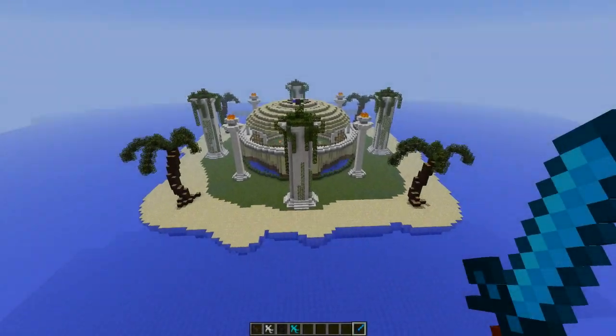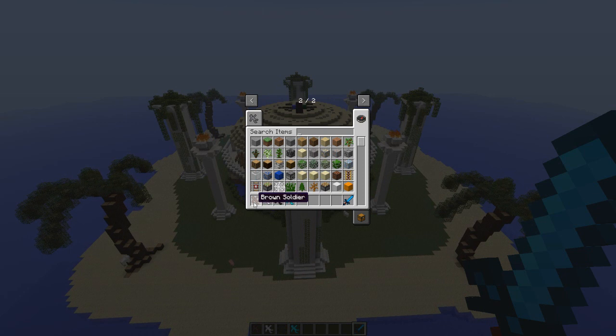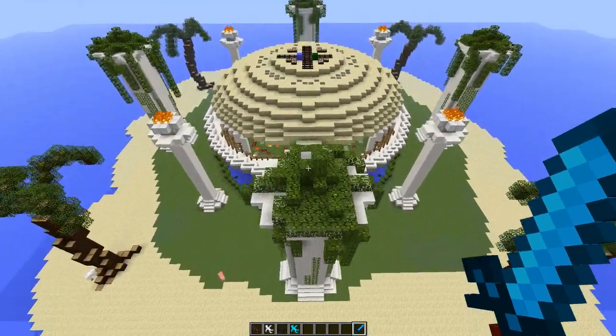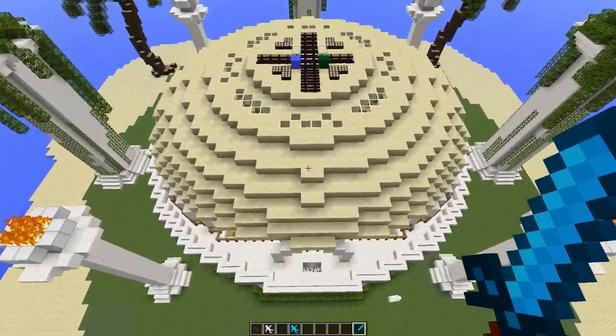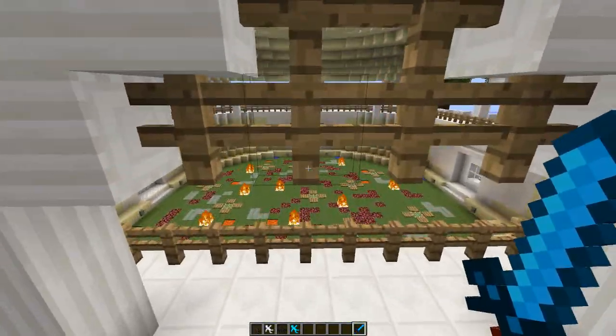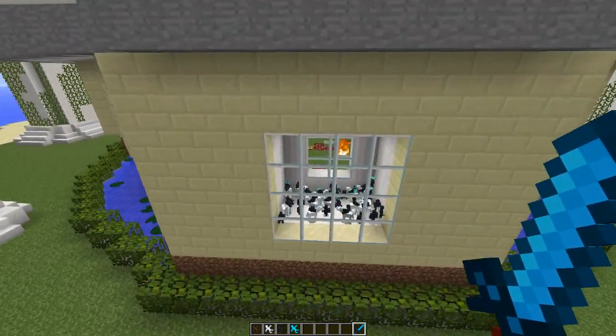Welcome back to the arena! Today we're having another clay soldiers battle. Yesterday we had bright clay soldiers versus white versus black versus cyan — four unique colored clay soldiers. If you haven't watched the previous two battles, make sure to check them out; I'll have a link in the video description.